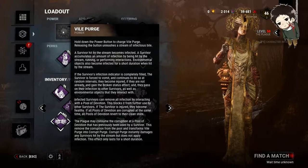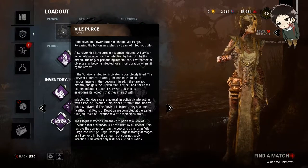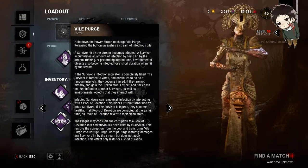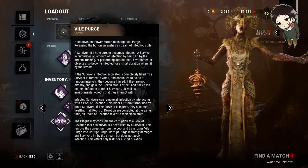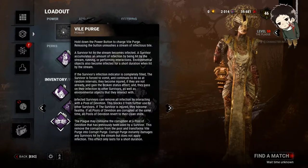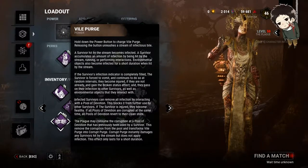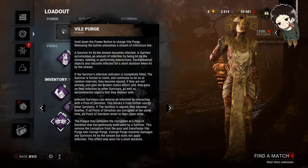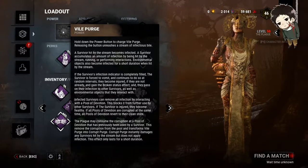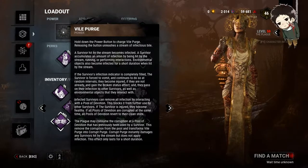Your secondary power is similar to Vile Purge, except your vomit turns into Corrupt Purge. You activate this by going to a fountain. What this does is it does one health state — so if you hit somebody that's injured, they'll go into the dying state; if you hit somebody that's healthy, they go into the injured state. This can hit multiple survivors at once. It's kind of like Leatherface's chainsaw at range, except it doesn't one-shot.